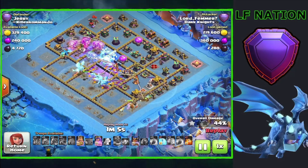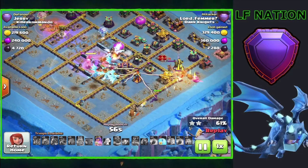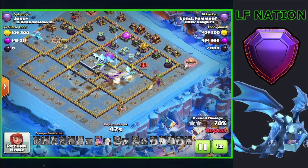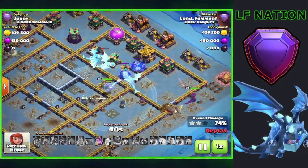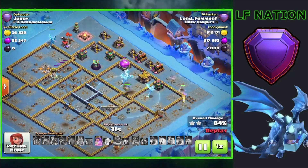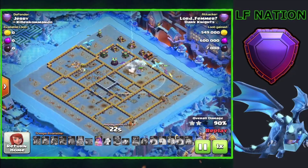We ended up picking up a lot of value with the clones and the e-dragons. You can see them going through the middle — already destroyed the lava hound like it was nothing, and they're just going to pick up some huge chain value together. Later on in the attack when you don't have any rages, if you get two of them locked onto one defense they're going to pick up just a ton of value with the chain effect. Over here we get locked onto the bomb tower together, then locked onto the scattershot together, and you can see we're just destroying defenses very quickly.